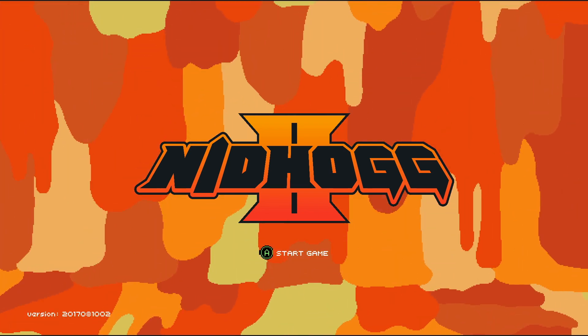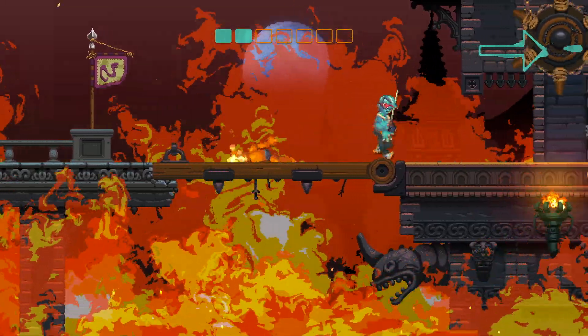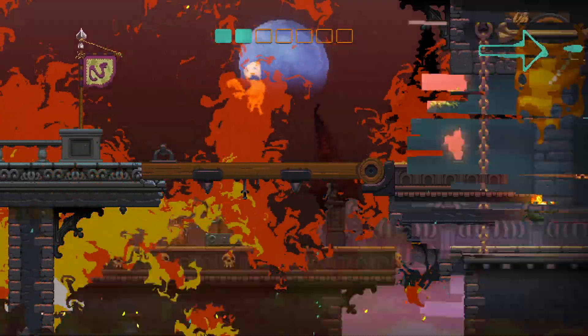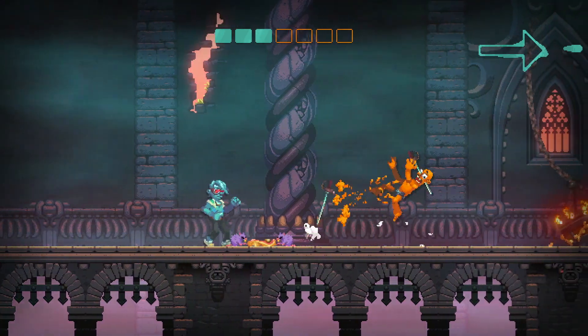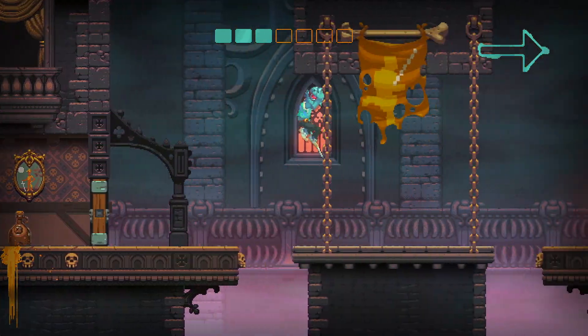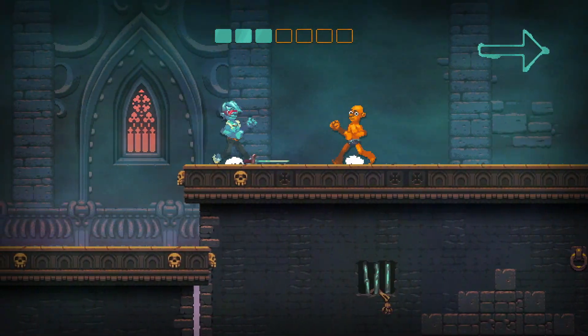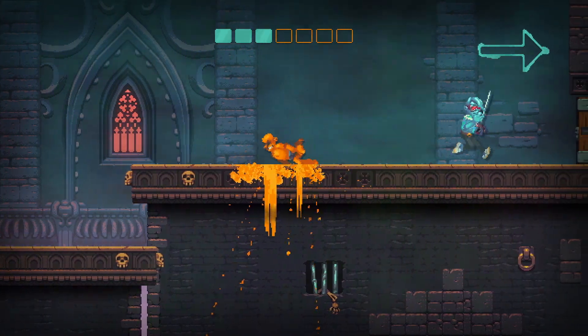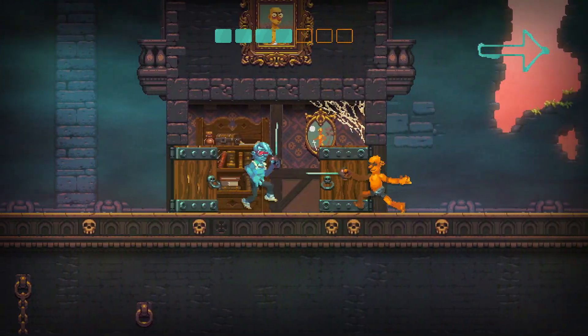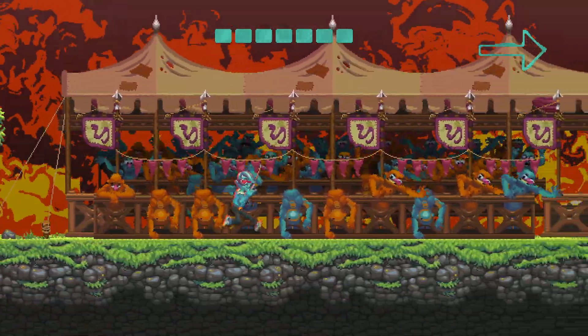Nidhogg 2 brings back all that action and fun, improving upon a good chunk of the gameplay and bringing some controversial changes to the visuals. The familiar and adrenaline-rushing fencing gameplay is back from the original game. You and the enemy are constantly fighting each other in a rush to take over the main screen. The winning player is marked at the top of the game with an arrow that shows who is in dominance. Your goal is to keep killing your enemy while pushing towards the end of the stage until a giant monster comes down and eats you.